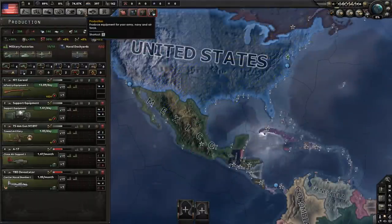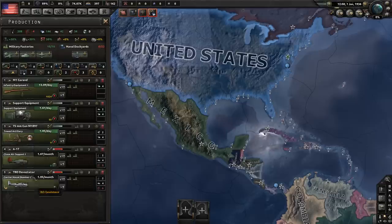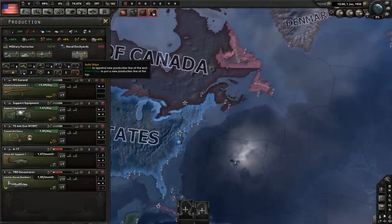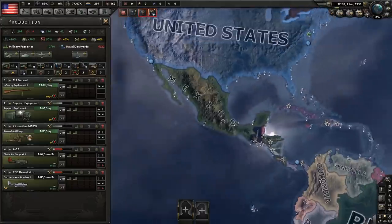For your production, you're going to want to put two factories on infantry equipment, support equipment, towed artillery, close air support, and carrier variants of naval bombers. The reason is quite obvious - you're going to be in a support role for most of the war, so there's really no point going outside of anything else. For your naval dockyards, you can do whatever you want, as this strategy is not dependent exclusively on naval dockyards until later on.